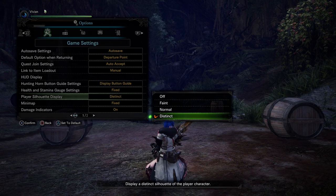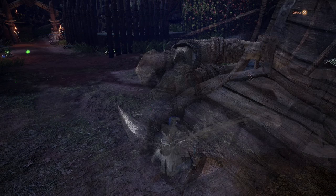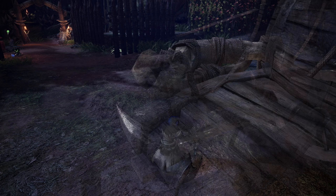This is an extremely useful feature and we highly recommend you set it to 'Distinct.' There are 3 different settings: faint, normal, and distinct. For faint and normal it can be pretty hard to see your silhouette, especially when a monster has certain colours or textures, or if they're moving around a lot.